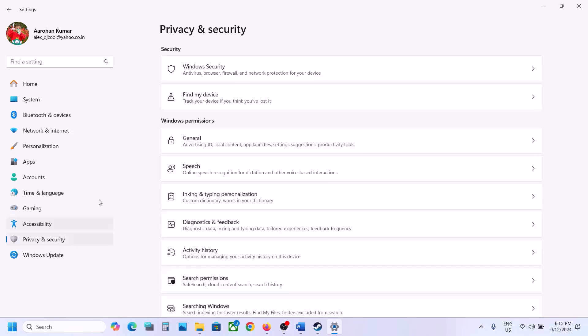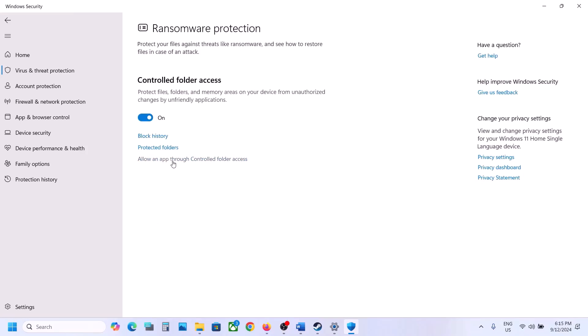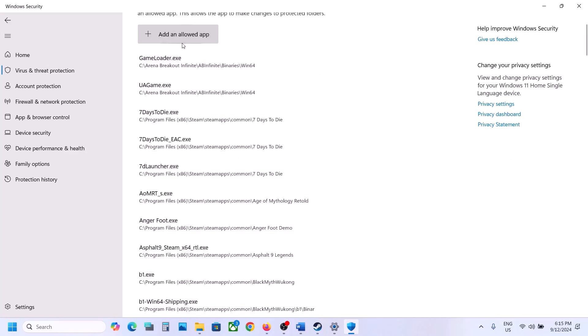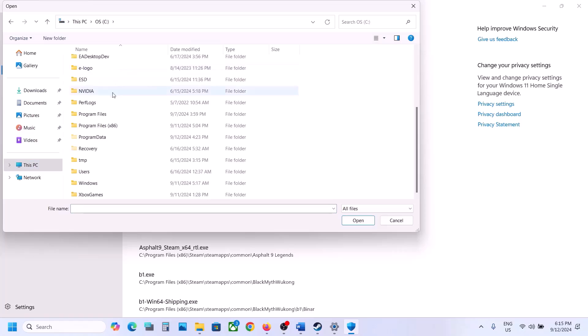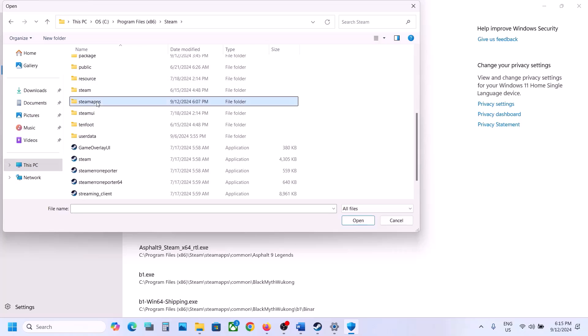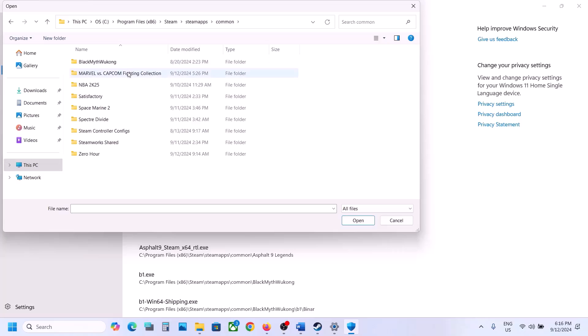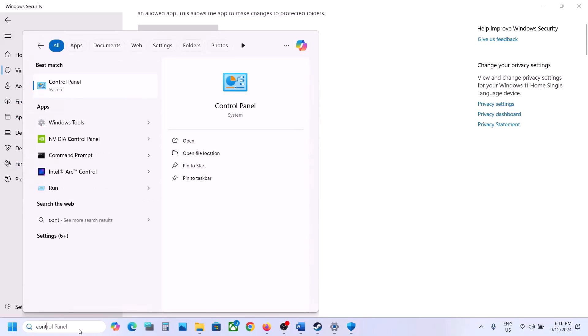If you have Windows 11 go to Privacy and Security; if you have Windows 10, click on Update and Security, then click on Windows Security. Click on Virus and Threat Protection, scroll down, and click on Manage Ransomware Protection. Click on 'Allow an app through Controlled Folder Access,' click Yes to allow, then click 'Add an Allowed App' and Browse All Apps. Go to the game installation folder — for example, C drive, Program Files x86, Steam folder, steamapps, common, then the game folder — and select the game .exe file and click Open.